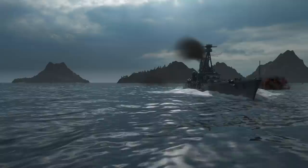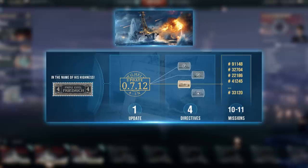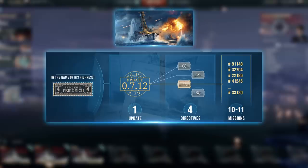The rest is in your hands! By the way, Prince Eitel Friedrich is the main hero of our New Year's events. You can obtain the battleship by consecutively completing the four daily directives of the In the Name of His Highness event. Or, if you don't have time for that, head over to our Premium Shop.